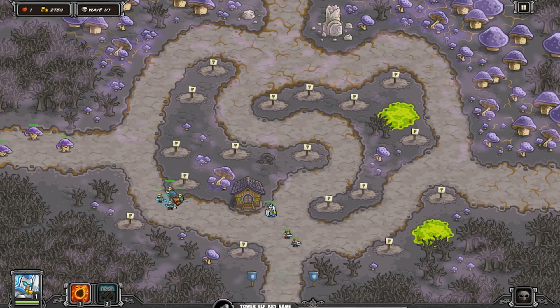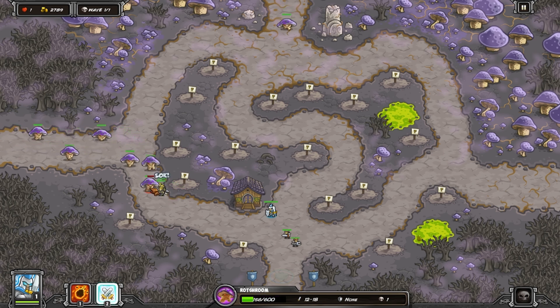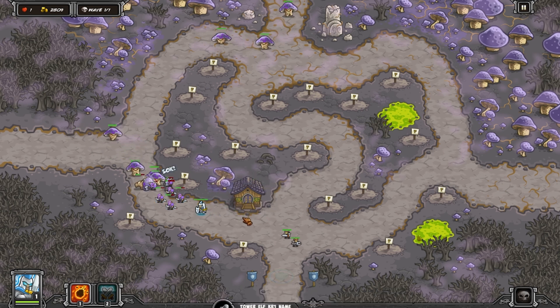They also have a projectile range of 220. You can see that when they're placed at the edge of their range, they can shoot a rot shroom at the point it starts turning the bend. Keep this in mind because their default range can be increased.